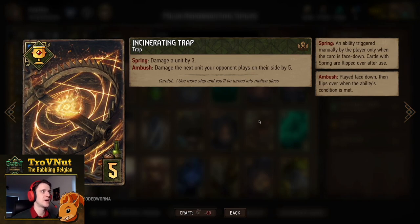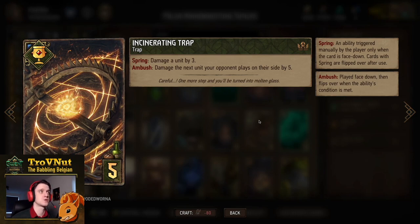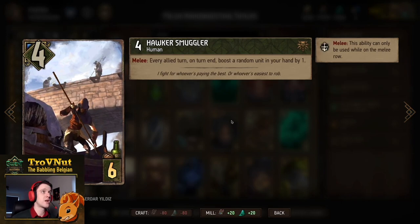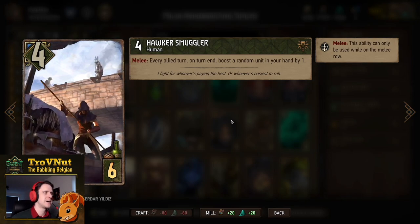We also have two Incinerating Traps. When triggered by your opponent playing a unit, you damage that unit by five. If you don't get the chance to trigger it automatically, you can spring it manually, choosing the unit you damage, but then you only deal three damage instead of five.